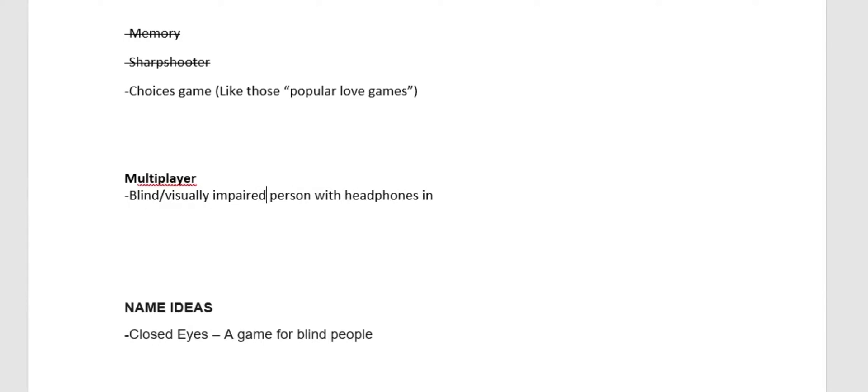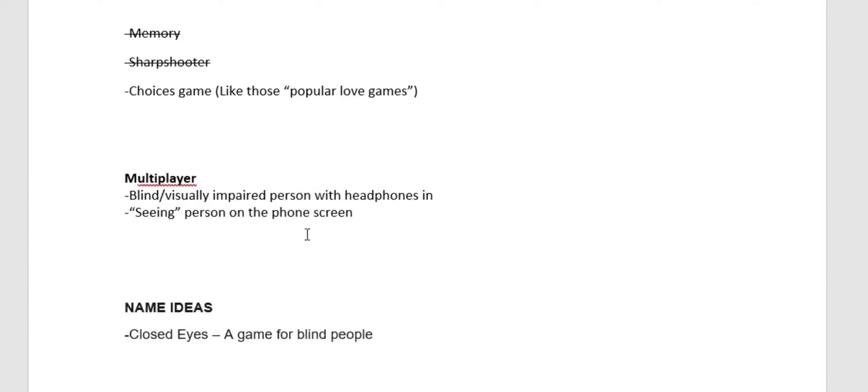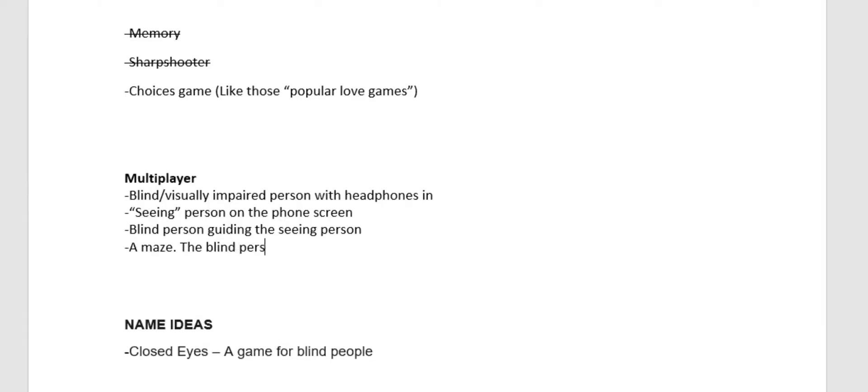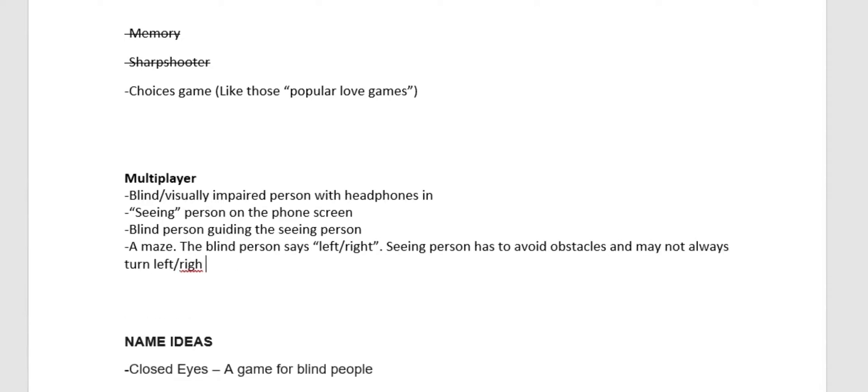Now it was time for more difficult games: multiplayer and choices. For multiplayer, I figured the blind person would be on headphones, the seeing person on the phone, and the blind person guides the seeing person to safety by saying voice commands. It would be a maze, with directions and warnings spoken through audio so the blind person can warn the seeing person.